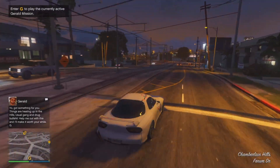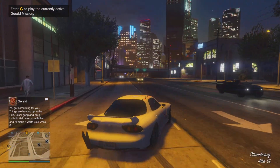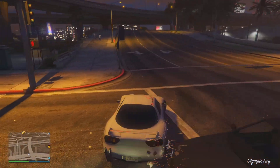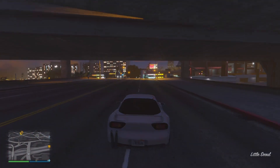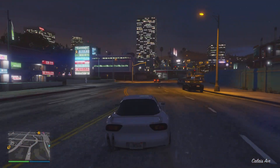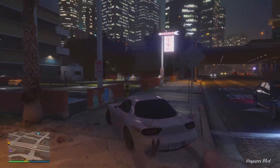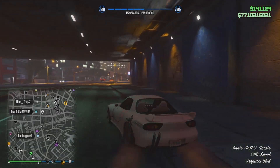In the number one spot we have the Annis ZR350, coming in at $1.61 million or $1.21 million on Legendary Motorsport. For a sports car, this vehicle has great speed and superb handling. It feels super smooth to drive — something you really wouldn't expect from a supercar-similar vehicle. I've had nothing but incredible experiences driving it, and it has great customization options to go along with it. No matter what kind of drift you're attempting, the ZR350 blows any other vehicle except the Fathom out of the water, with the ZR350 having just the slight upper hand in my opinion.